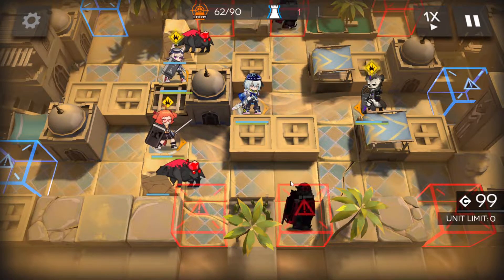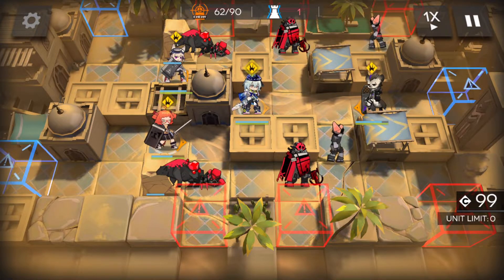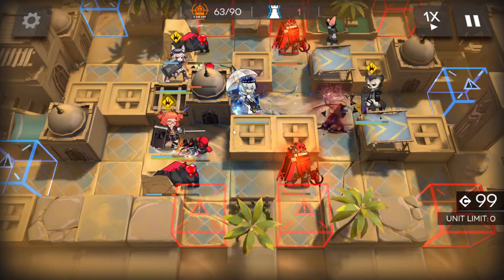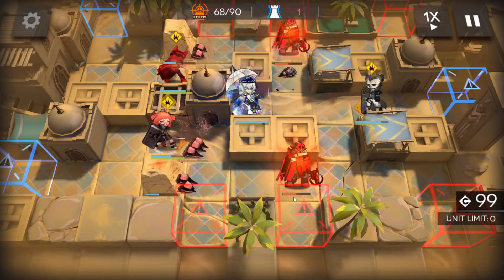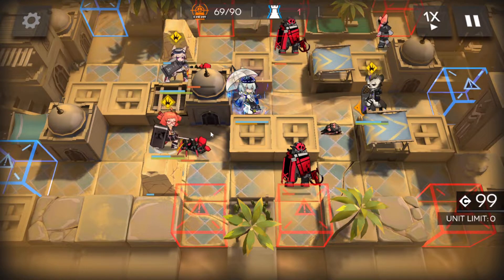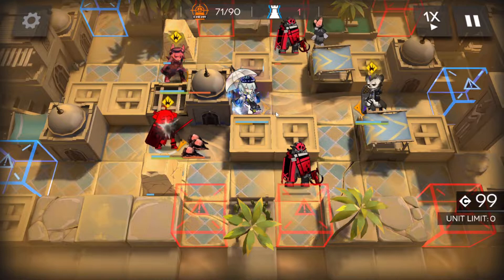We have these enemies — there they are. And then what's gonna happen is we've got the spiders come through. Right before they enter Mizuki's area of attack, we're gonna use Mizuki's skill. That way, hopefully, if everything goes the way it's supposed to, we should be able to get everything. Shouldn't have any dramas.